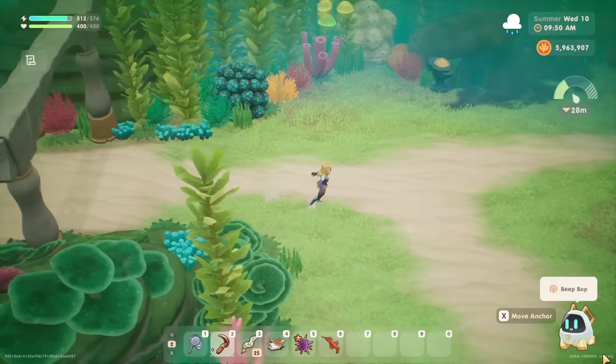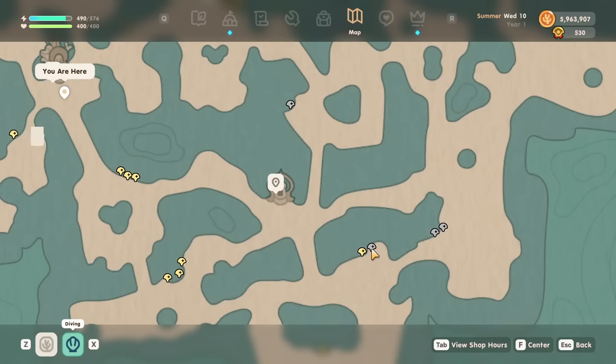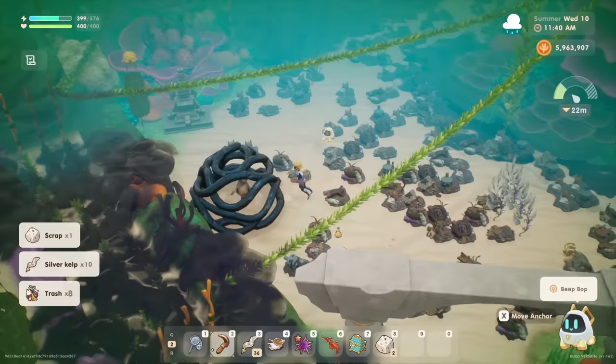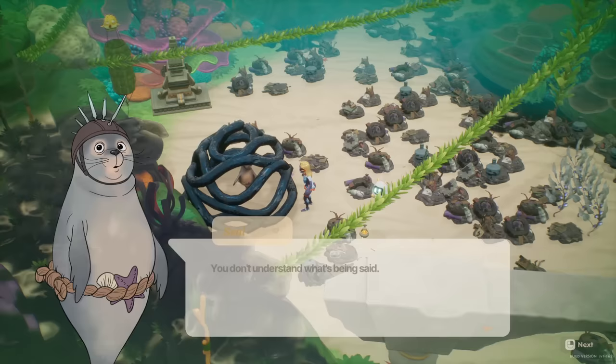The good news is there is now actually a diving map available which will keep track of your location along with where the ancient structures are found throughout the ocean. Your progress will be tracked and each structure will be marked as complete once they are successfully activated, so be sure to reference the diving map if you feel a little lost. Interestingly, there will also be strangers marked on the map — these are actually trapped sea creatures who really need your help. You will be able to free them from the dark roots they're trapped in when you complete specific activations, and in return they will reward you with gifts.